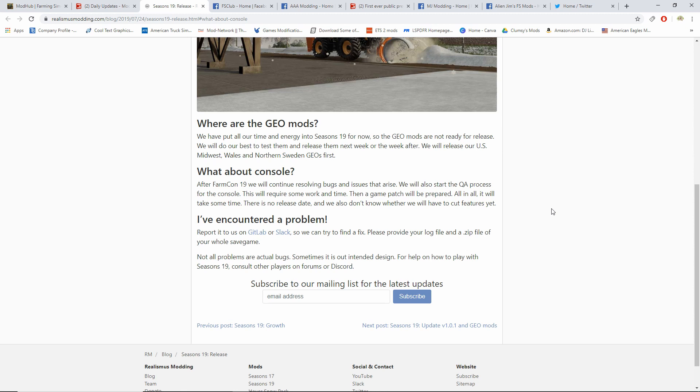From their site: Farming Simulator 19 has been out since July, and they are continuing to resolve bugs and issues. They will also start the QA process for console, which will require some work and time. Then a game patch will be prepared — just like with FS17, when Seasons came out we got a big patch first, and then Seasons came as a mod. You have to have both the patch and the mod for Seasons to work on console. There is no release date, and we don't know yet whether features will need to be cut. Just gotta be patient, guys.